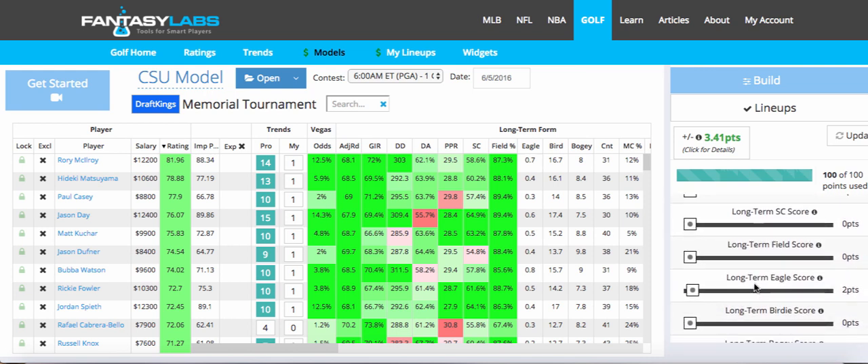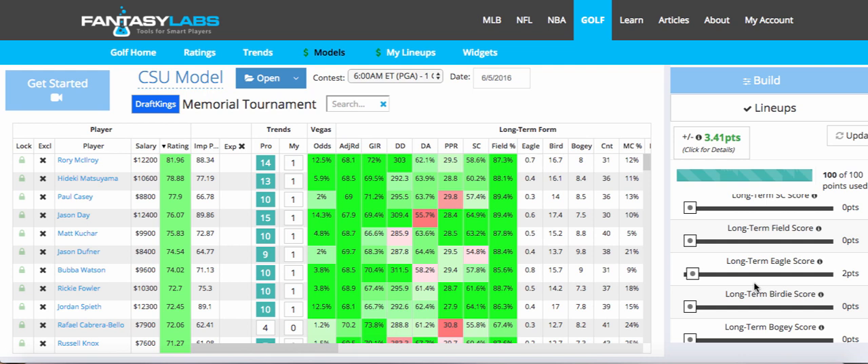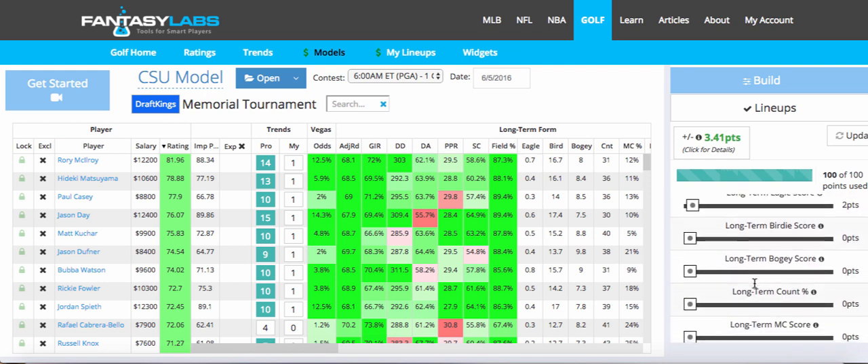Scrolling down, I also added long-term eagle at 2, which I think is interesting because I want to find the guys who might make more eagles on these par 5s. When I was looking at the course, it looks like based on last year's metrics — or some metric on the Memorial site itself — they ranked the holes, and the four easiest were all the par 5s, which is not surprising, especially for PGA professionals.